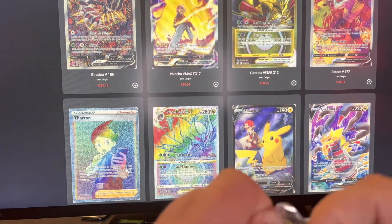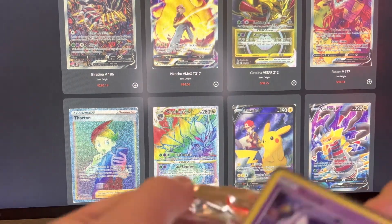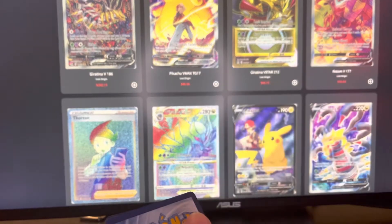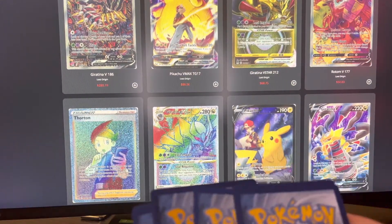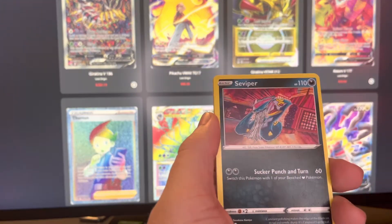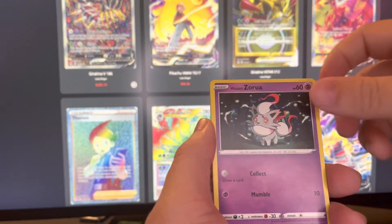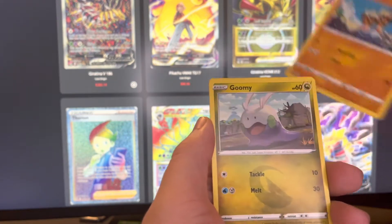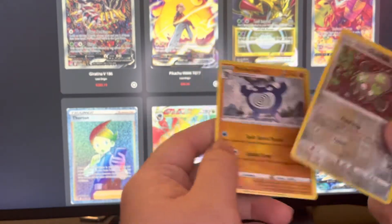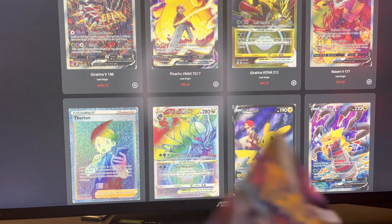We're not getting anything crazy out of these 3-pack boosters. We're just gonna keep on trucking through. Pack 4: Dark Energy, Seedra, Seviper, Galarian Stunfisk, Gastly, Ducklet, Hisuian Zorua, Binacle, Gumi, Galarian Stunfisk Reverse, and Poliwrath non-holo. They're being rough with me today. I do not like it. Let's turn this around.